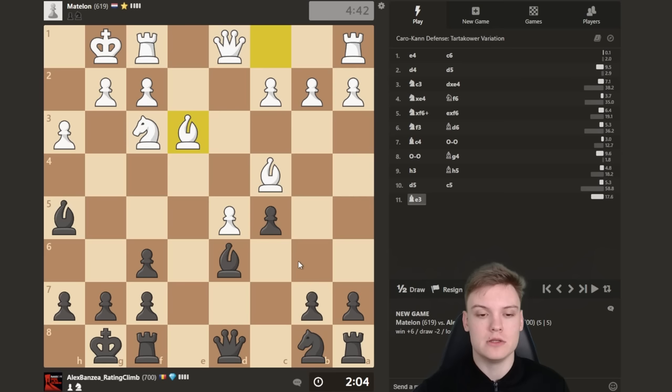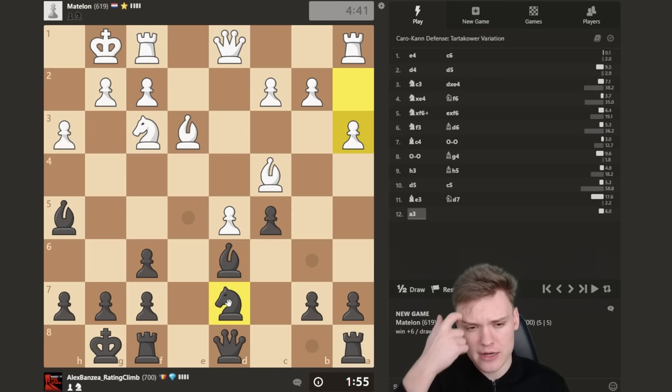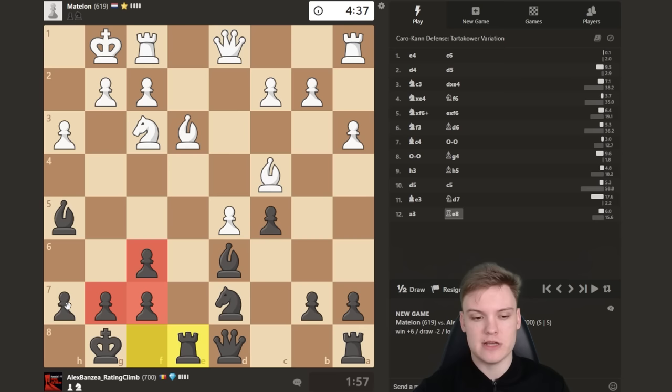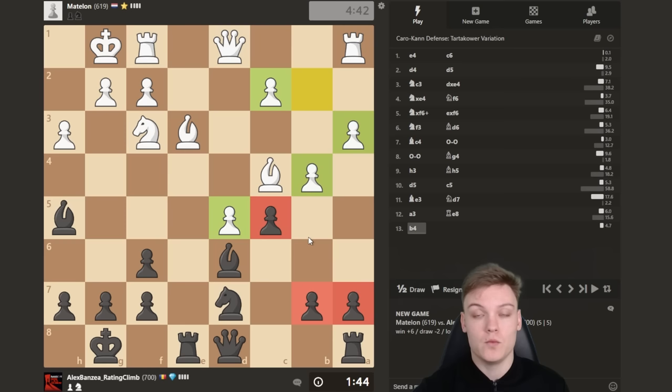C5 is interesting because it's mainly blocking his bishop — the bishop on c4 is restricted by the d5 pawn while this bishop is quite active, even though it's mainly a blockading piece right now. Next up, finishing development is on the agenda. The queen could go to c7 connecting the rooks. I have an idea of knight e5. In the Tartakower structure, in general trades are in white's favor whenever you've got those doubled pawns.